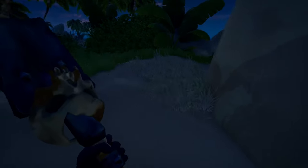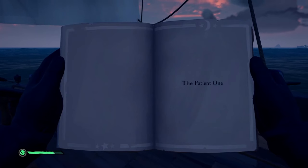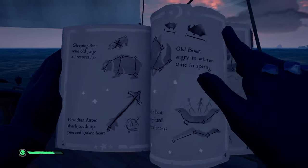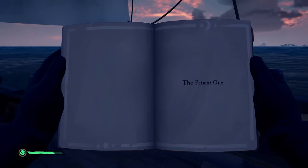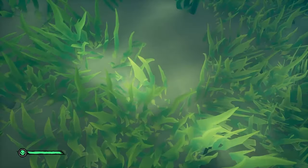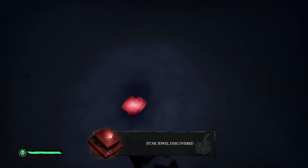It should be around this area somewhere — you just have to keep digging between some of these rocks. Moving on to the next stage of the tall tale, you'll see there's a bunch of pages in your book. If you go over the constellations and go to the first page that has words — like 'the patient one' — you'll basically have two different stories and these will lead you to star jewels, which you need two of them. I'm going to show you the starting words of each story and the location of the island where you need to go get the star jewel.